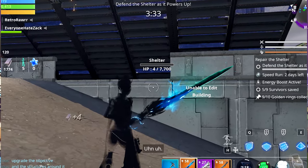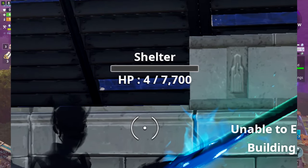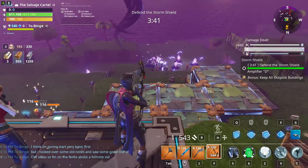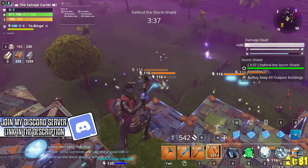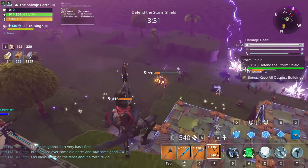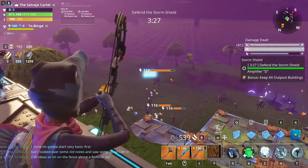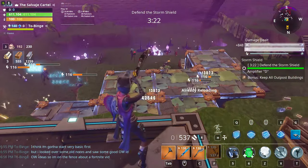Next tip: don't trust anyone when it comes to guarding the objective. This mostly applies to Plankerton, but there are a lot of players who get distracted by quest items, don't pay attention to the objective, or go AFK. Make sure you are guarding the objective if it needs to be guarded or is about to get attacked, like in a Repair the Shelter mission.